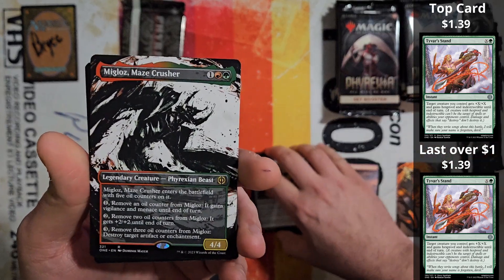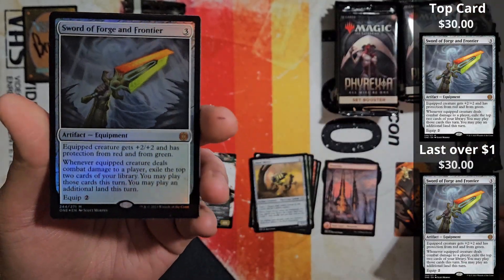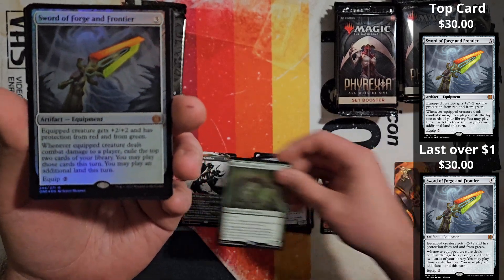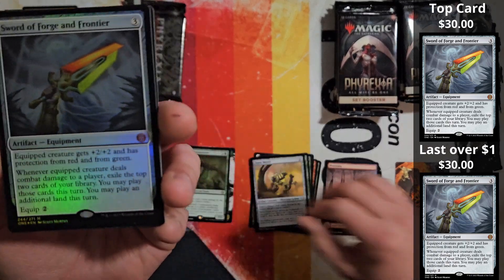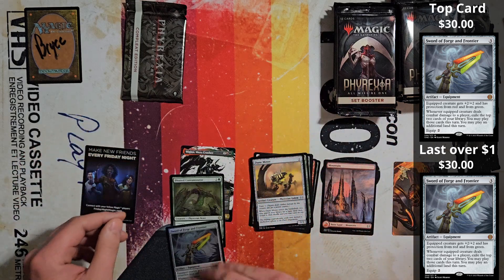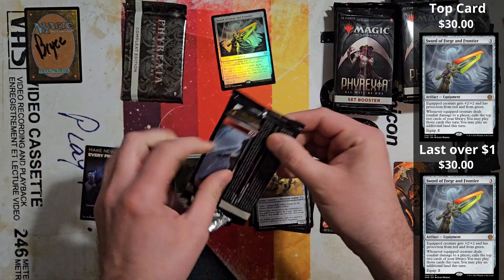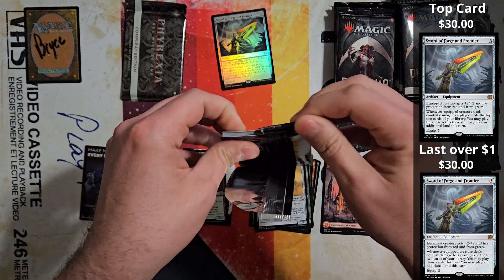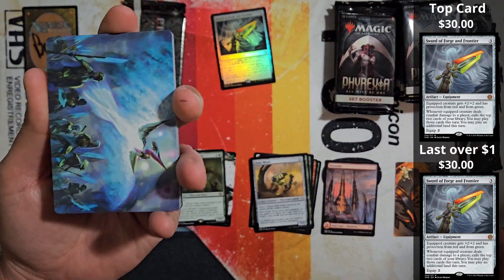You have a Borderless Miglaz to start with. And I already see it in the back — oh man — Sword, Forge, and Frontier foil. Here's the thing: I have not pulled one of these yet from any of the boxes that I did. That's a really good hit. That's like the third top card in the set, just in standard, not even in the foil. So that's like a really good pull, and that's the first pull that I've been able to get out of here. Thanks for letting me get that for you.